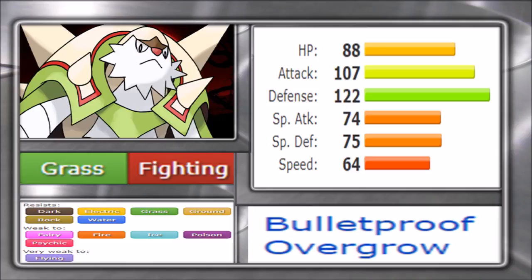Chesnaught's Grass/Fighting typing is similar to a Bug/Fighting type in its defensive merits. It resists dark, electric, grass, ground, rock, and water — and not being Stealth Rock weak is always a helpful advantage. There are weaknesses carried over from the grass type: fire, ice, and poison, plus new ones in fairy and psychic. The quadruple flying weakness means there are matchups where Chesnaught is definitely forced to switch out. However it is defensive enough to stand against a lot of environments.